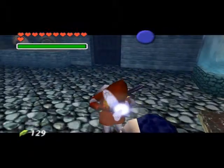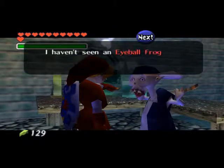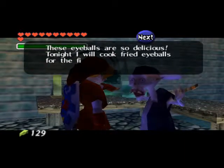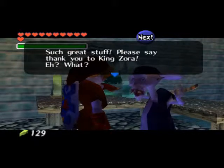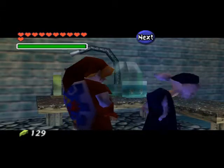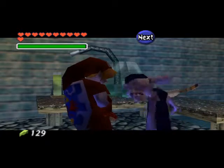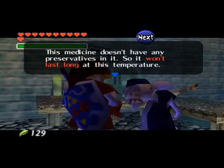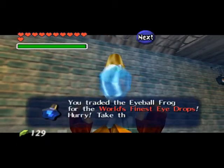He's the professor — show him the frog eyeballs. There we go. He's creeping me out — that's disgusting. I'm sure in other places that's totally acceptable but I've never even had frog legs. This frog is for making Bigoron's eye drops. If you explore around this laboratory by the way, you find some pretty creepy stuff — it's fun to look at though. Come back here when it's not timed and feel free to look around. There's actually a shark down in the tank, as well as a heart piece container which we'll have to get soon. World's finest eye drops — all right!